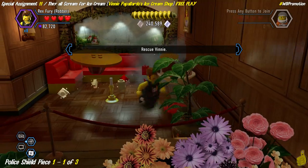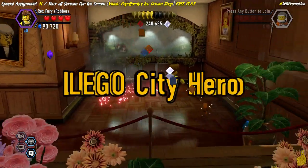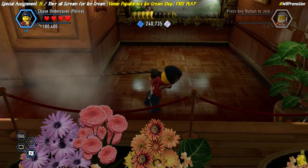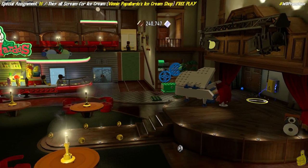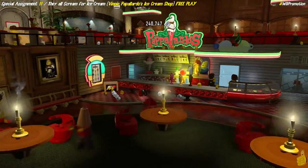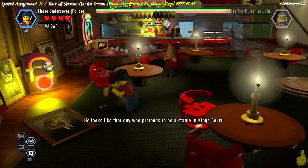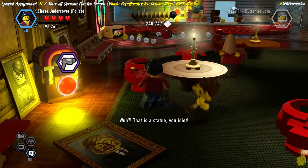We've got that attract studs red brick on, grabbing all those studs and pulling them in towards us as we knock out the first of three items for that police shield piece number one. There are three large ice cream sundaes that we've got to bust open. One is right in the far right corner as soon as you spawn; the next one is in the back left corner, right under the Pappalardo's sign; and the third one is up above behind a cabinet.